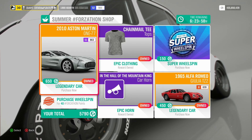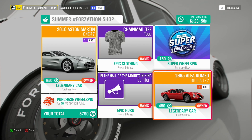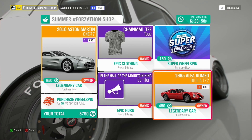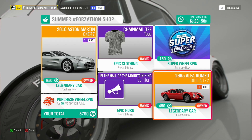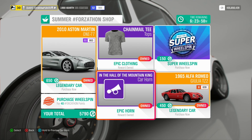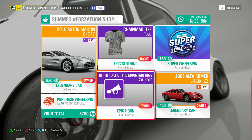We have the 2010 Aston Martin 177 for 650 Forzathon points, and the 1965 Alfa Romeo Giulia TZ2 for 450 Forzathon points. There's the Chainmail T-shirt and the In the Hall of the Mountain King Car Horn — however many points you want to waste on those.